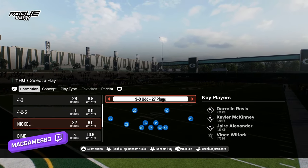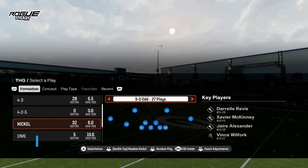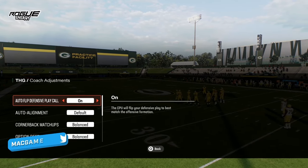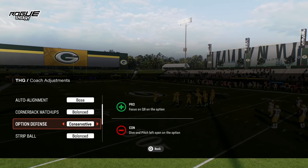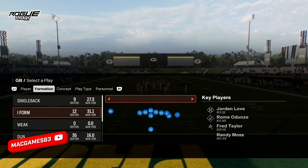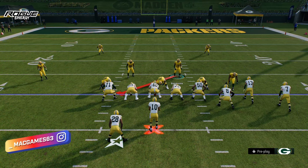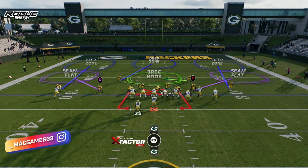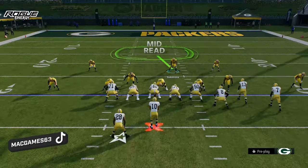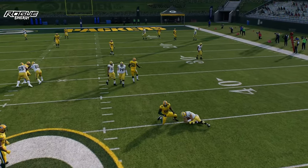Now we move to 3-3 Odd out of the nickel formation. Make sure you come out in the cornerback one inside package — when you motion a guy out, he won't move back in, and they have certain plays not in other packages. Make sure auto flip is off and base aligned, option defense on conservative. The play is called linebacker cross show two. Against a typical bunch offset, press triangle and R1 to show blitz. Snap the ball with your user in a zone and watch him come screaming through the A-gap.